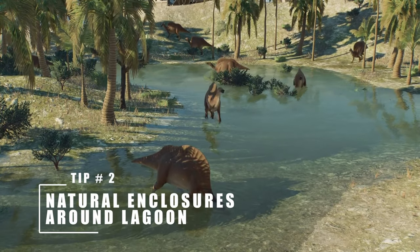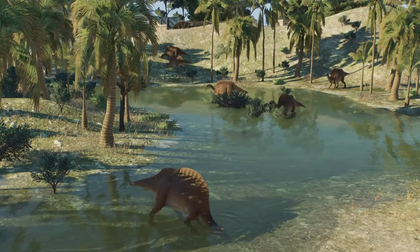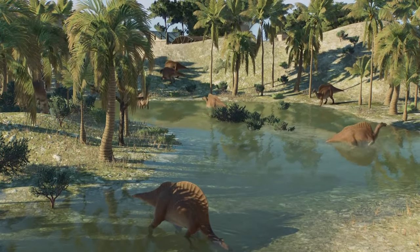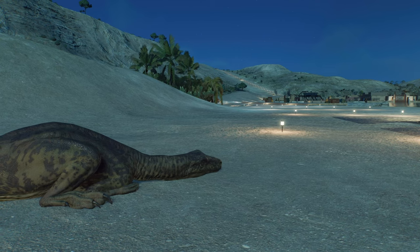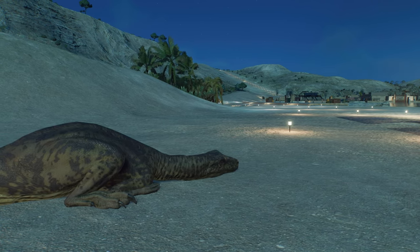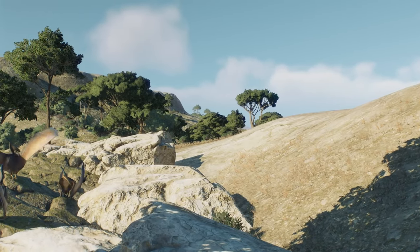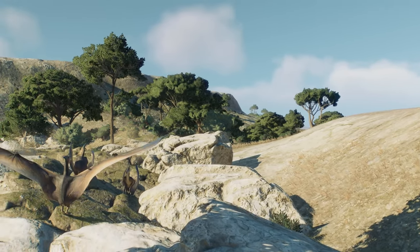The next tip is about the land, which will help with stress levels around the lagoon hitboxes and the map borders. The tip is to use the terrain around the lagoon as a natural habitat, as I feel it is the best use of this space and will allow much more flexibility in the area.